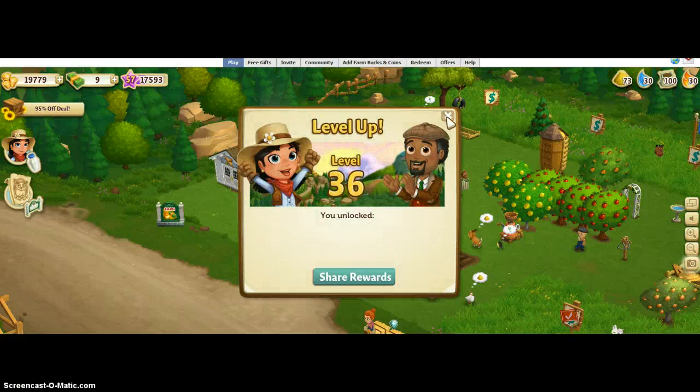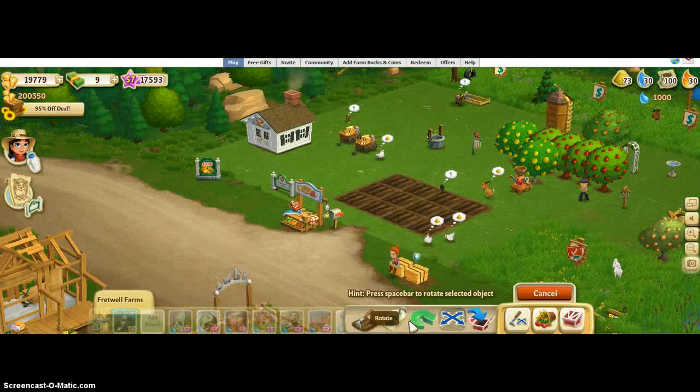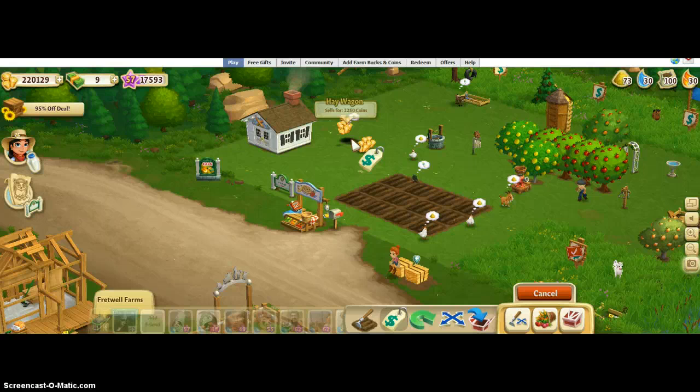I will leave my Facebook page in the description. So there you have it. If you want, you can go back and you can sell these, keep them, put them in your inventory, do whatever you want with them. I, however, am going to sell them.